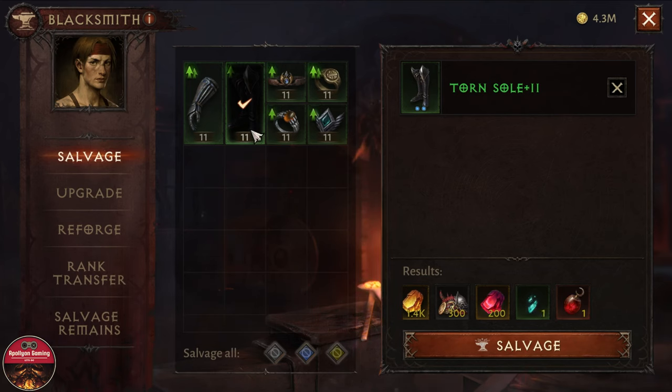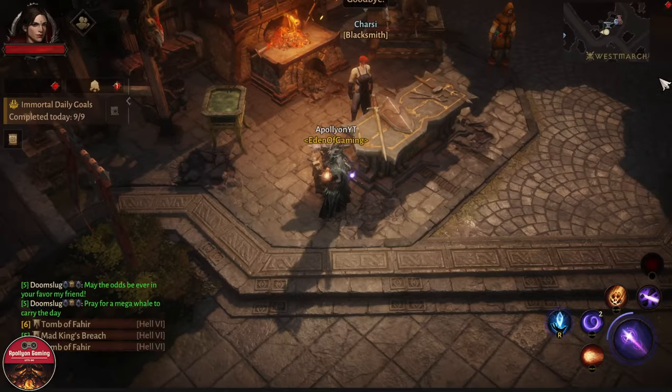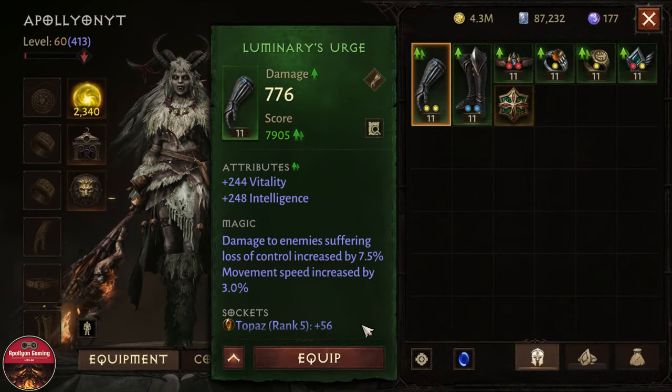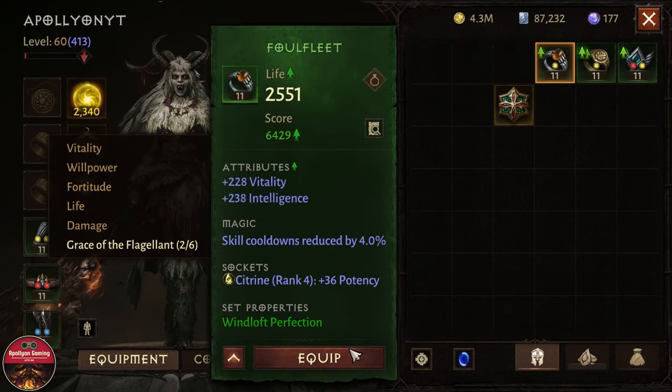Now I'm going to tell you, for example, if something comes out to be wrong, how to fix it. First of all, let's equip everything back up so I can teach you guys how to fix it — like if you made a mistake and you don't want to destroy your green item to get your material back.